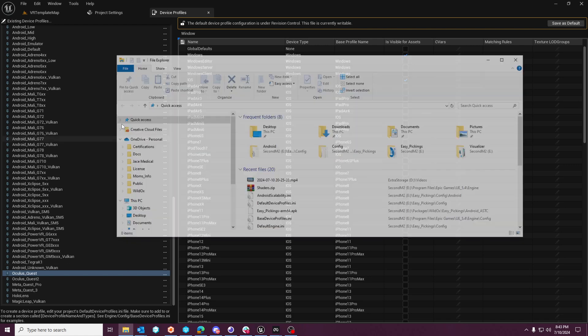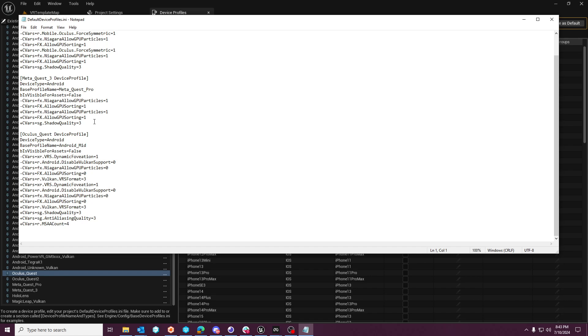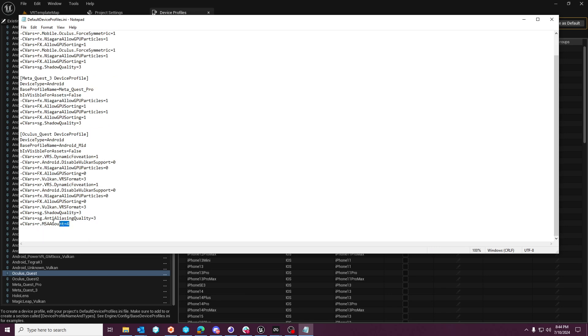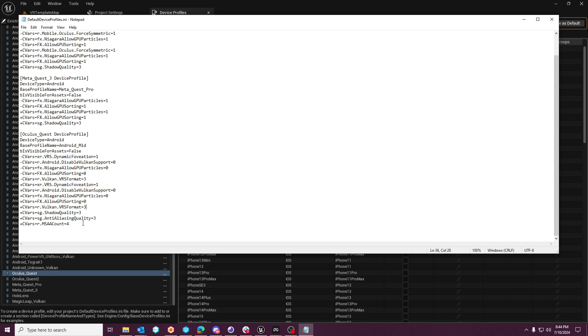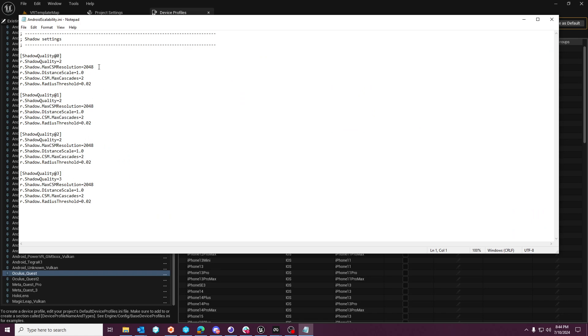What I did was go into the default scalability group, add a shadow quality override, and hit 'Save as Default.' That creates an entry in your project's config folder called Default Device Profiles. Before I knew what was happening, I was messing with these settings and nothing was happening. So I went to the log, read the Meta Quest developer tool output, saw that 'Oculus Quest' was the device profile being set, and then set those CVars there — which allowed shadows to work.